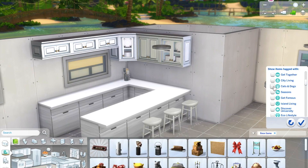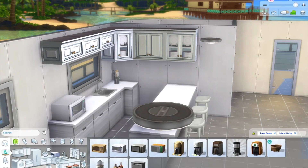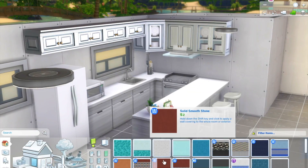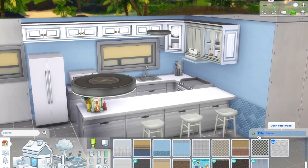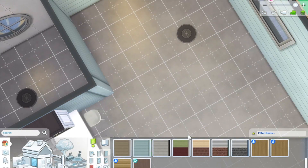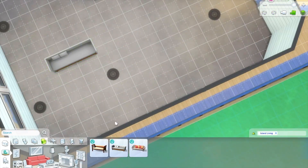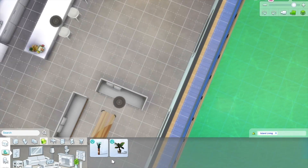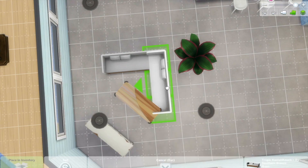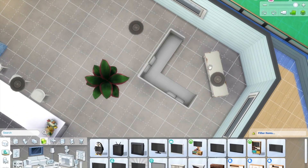I used the Island Living counters, and because the shelves that come with the Island Living kitchen don't come in plain white - which is frustrating - I had to use base game shelves to create the kitchen. I went for some blue tiles, so basically this is a white and blue house theme. It's got that ocean vibe - I feel like that's the most coastal kind of color combination, and if you're going to do modern beach, it has to be blue and white. I took two Island Living chairs and put them together to make a sectional.